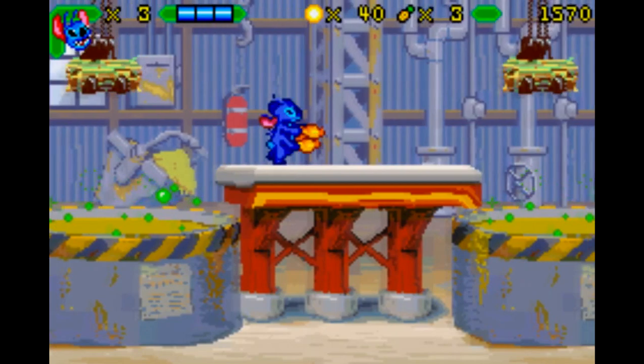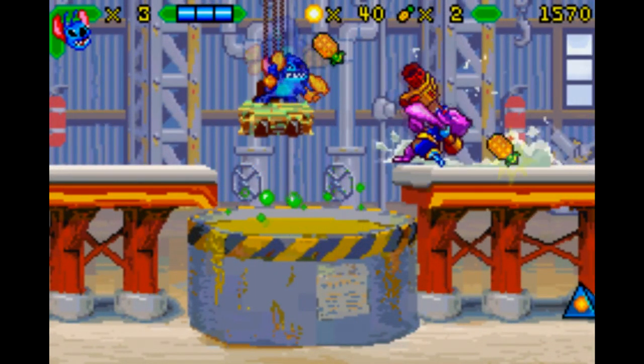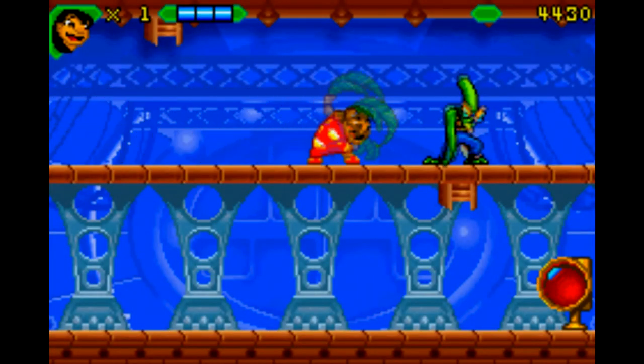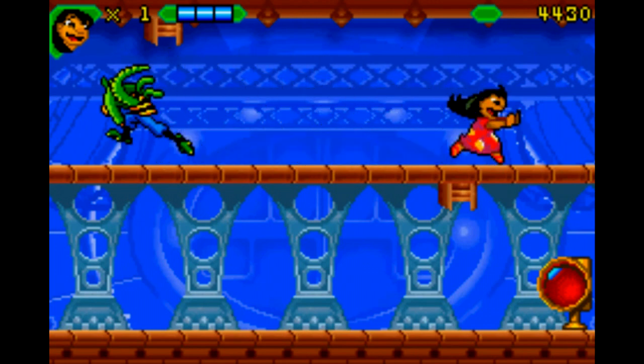You play as Stitch and run to the right and shoot everything that moves while powering up your weapon and chucking pineapple grenades with the R button. The next level has you playing as Lilo, where you sneak around a spaceship using brilliant disguises to avoid being seen by any enemies.